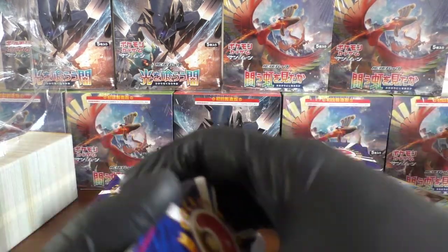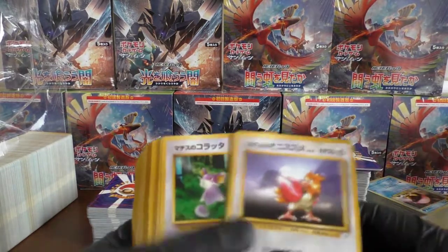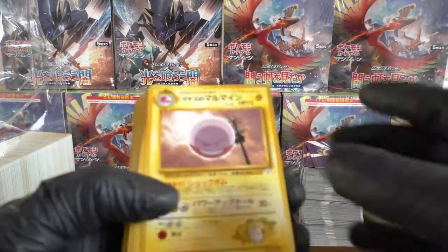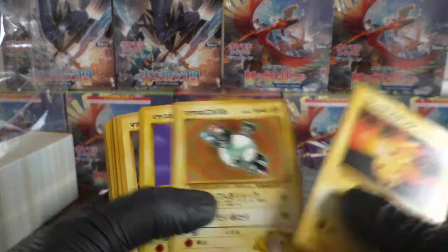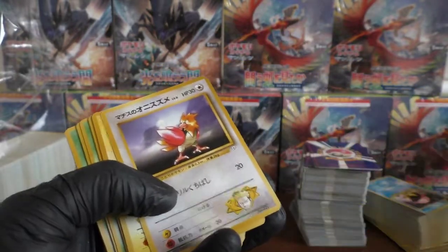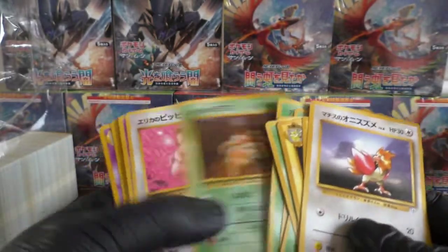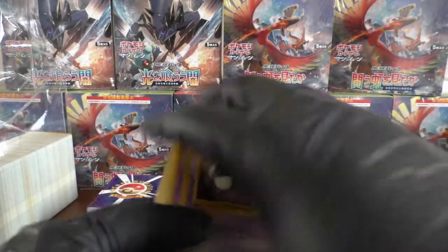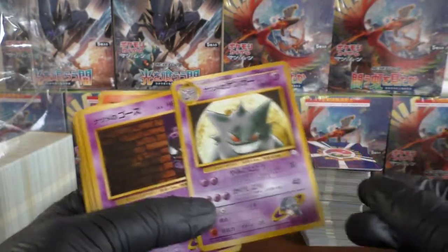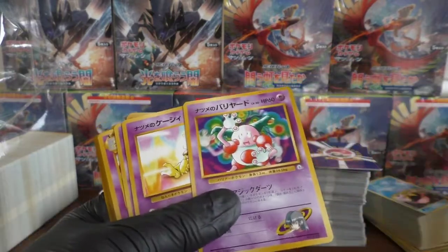We've still got quite a few on the left hand side to go through, and of course these two stacks. Moving along — we're going back through Lieutenant Surge's cards now. Nice Lieutenant Surge Pikachu. Lots of Electric types coming out. Now we're on to Surge's Spearow — not too sure where he got a Spearow. We want that Charizard to come out. Sabrina's Gengar looks pretty cool — I'm pretty sure that's a holo.